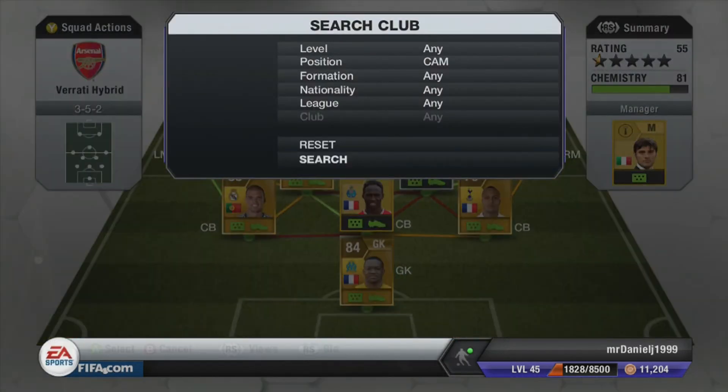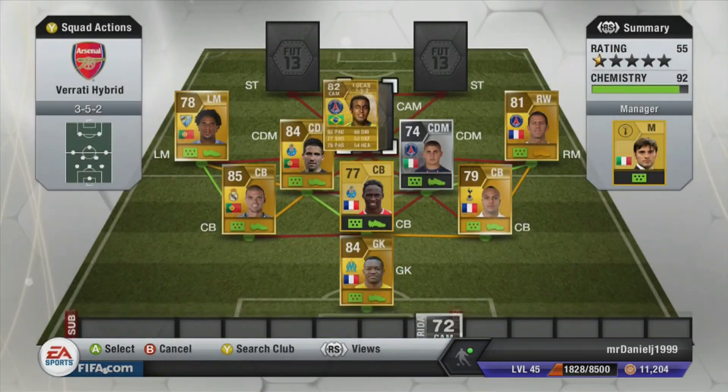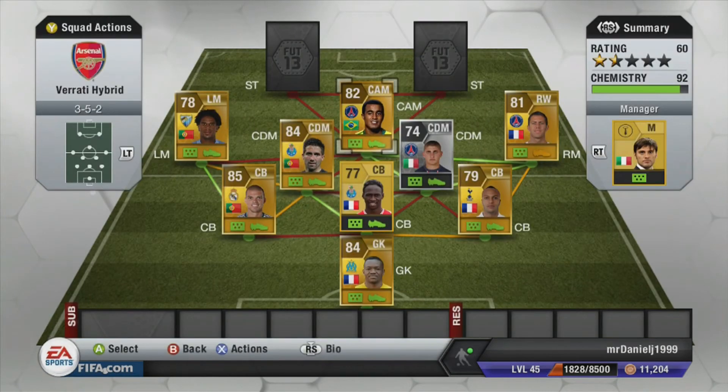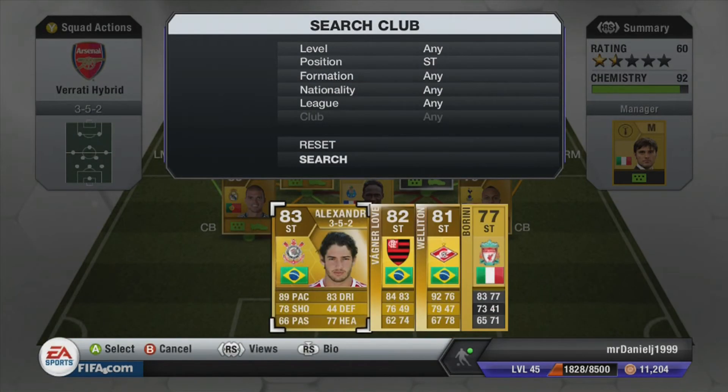Our center attacking midfielder kind of brings the team together. It is Lucas — the transferred version from Sao Paulo to PSG. He cost me 5.4k. He has 92 pace and 88 dribbling, with 4 star skills. He did have 5 star skills on FIFA 12 and would be worth a whole lot more on FIFA 13 if he had 5 star skills, but he's left with 4.